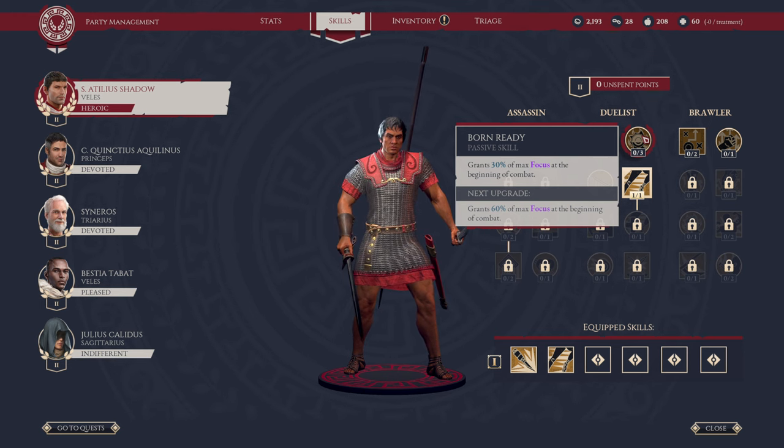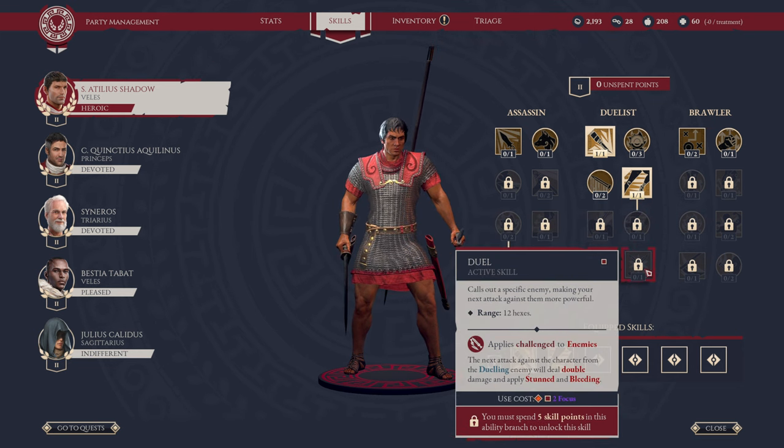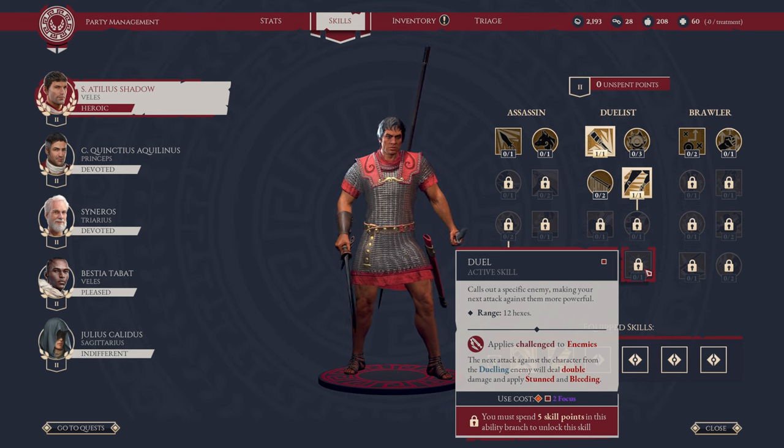Born Ready grants 30% of max focus at the beginning of combat, and up to 60% when upgraded. So basically your focus fills up quicker so you can do more. Dodge applies Dodge to self — if the next attack ends, the character has a 50% chance to take no damage or status effects. Slippery upgrades it so Dodge lasts until the beginning of the character's next turn and will no longer end after the first attack. This requires two skill points. Then we have Duel, which calls out a specific enemy at range 12 hexes — applying Challenge to that enemy. The next attack against that character from a dueling enemy will deal double damage and apply stun and bleeding. One use per engagement, requires two focus and five skill points.